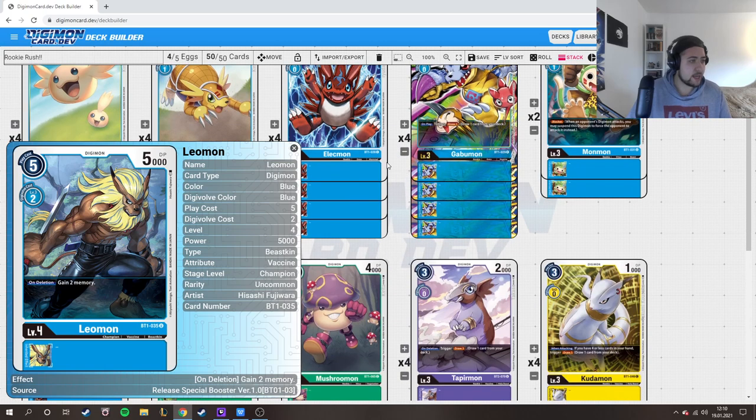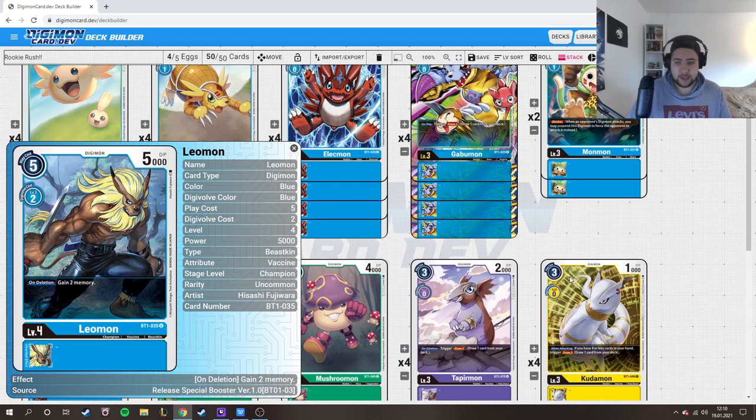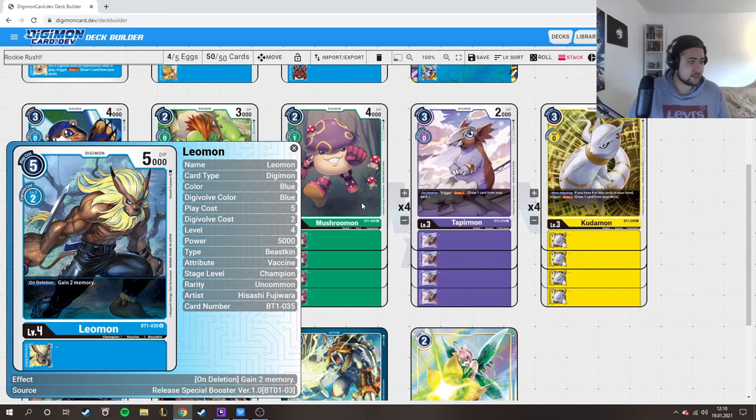The reason we play Kudamon is the Leomon combo: evolve Elecmon into Leomon, swing in, get memory back, play Kudamon, get rid of 2 hand cards, draw 1, play Kudamon, attack again for one draw — then you cycle through your deck. Leomon has 5k DP.